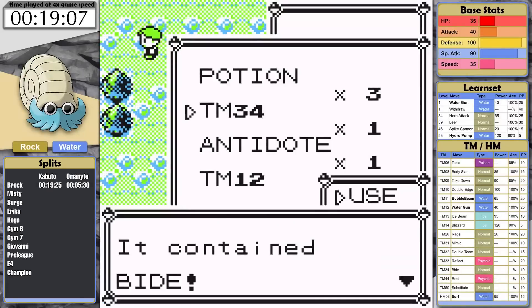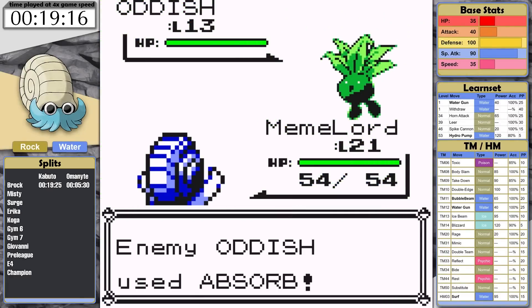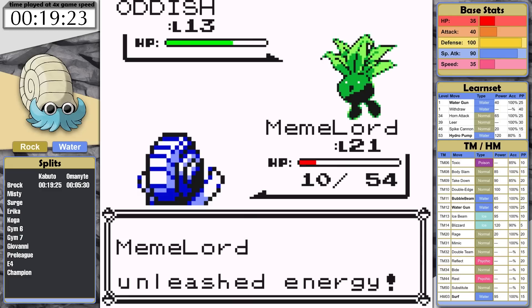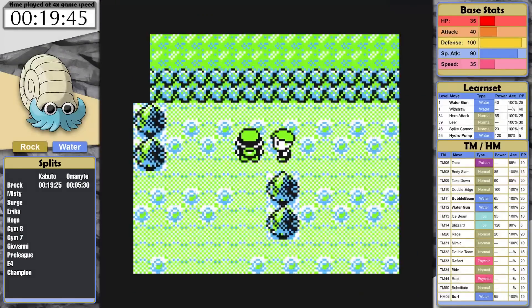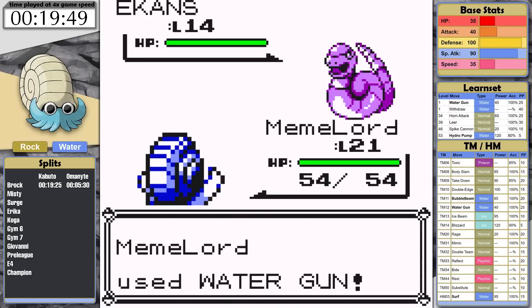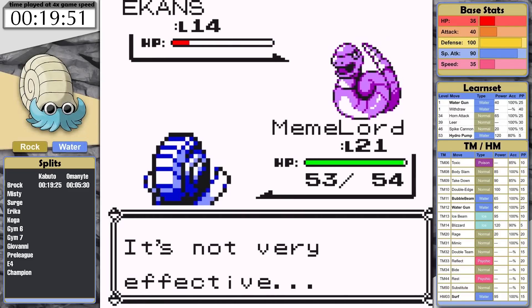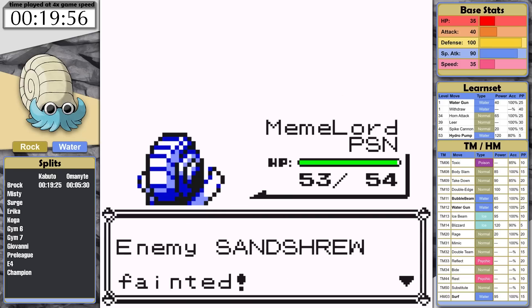I reset and teach Omanyte Bide in hopes that it might work better, but it won't work either just because there are two Oddishes. Let's switch and start taking care of Misty first. Since her Pokemon all resist my moves because of their water typing, and my rock typing makes their water moves deal neutral damage, I am going to need to train first before this instead of wasting time on failed attempts.